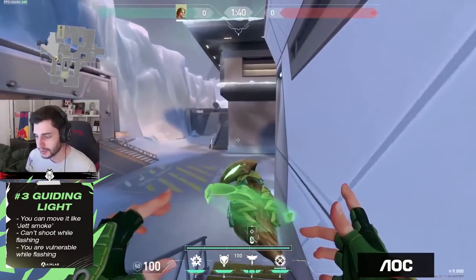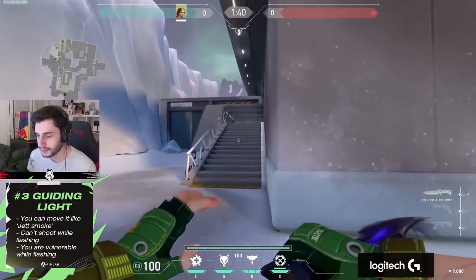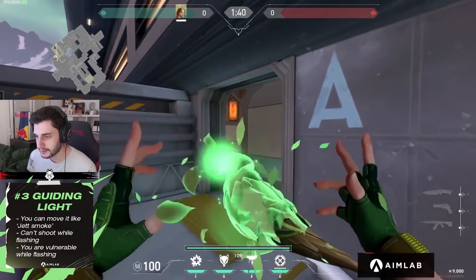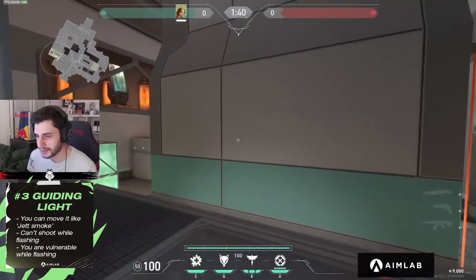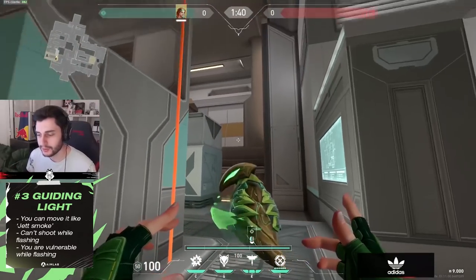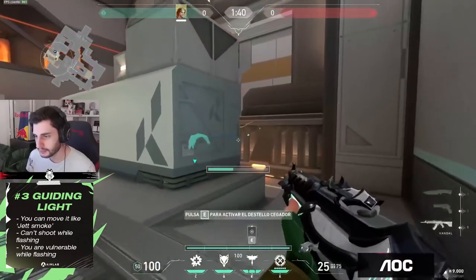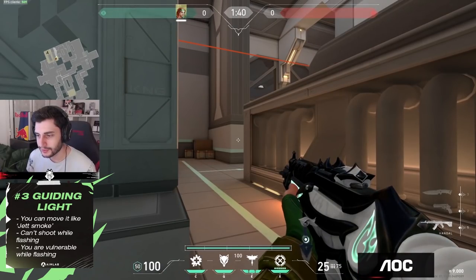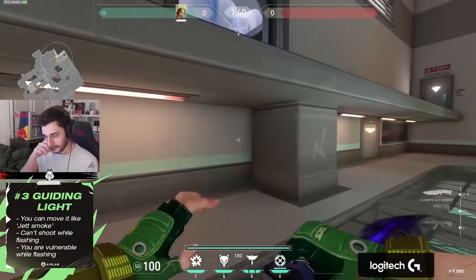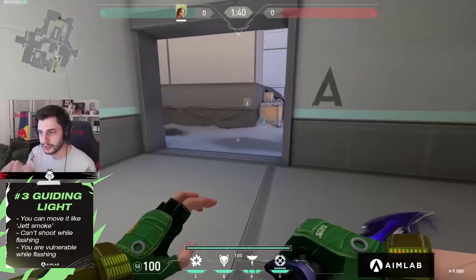Skye has three birds that flash and you can actually move them like a Jett smoke. The only bad thing is that if you want to move it, you cannot actually shoot — look at her hands. So you need to play her in a passive way. You can't move forward with your gun out and then flash. If you want to do something aggressive by yourself, you can throw it and then don't move it. You can throw it like this, don't move it, stop pressing, and you can actually shoot. When you have to explode the bird to do the blinding animation, she closes her hand so you're not able to shoot.